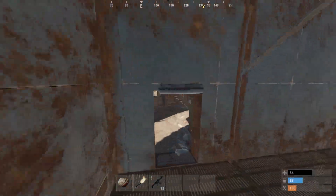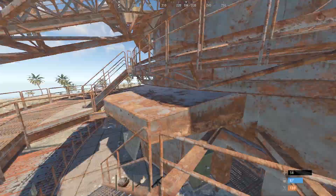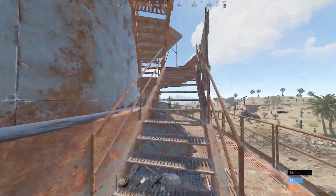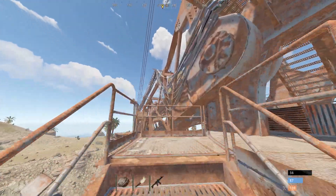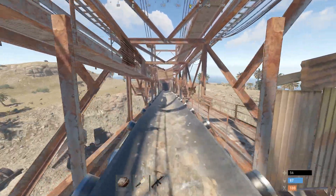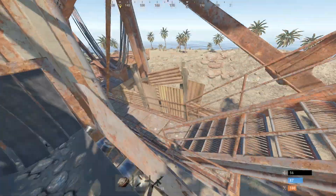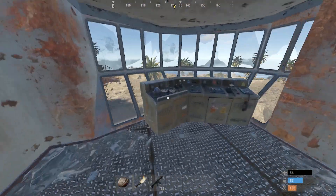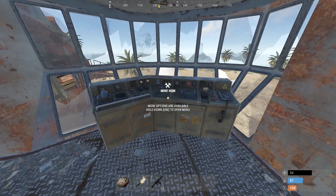It's better if you have two people — one person can sit in the other control room and choose which kind of resource you're going to farm, while the other one gets it set up and puts the fuel in. But you're only going to lose a few seconds running up this way anyway, so it's not that huge a deal. We'll start by mining HQM.